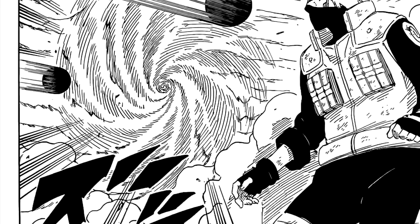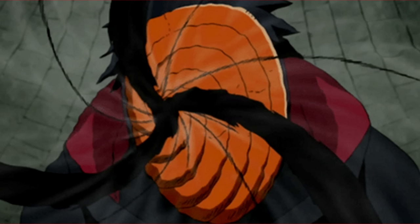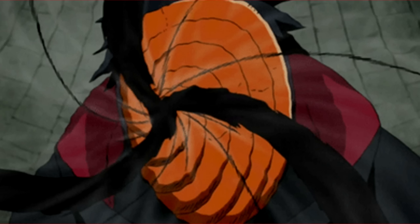Obito's left eye allows him to project a portal to his pocket dimension out into space, specifically directed at the focal point of his vision — in other words, a long-range version of Kamui — and its general purpose is to teleport people, objects, and other targets into the dimension using these long-range portals. Meanwhile, his right eye allows him to create a portal centered at the position of his right eye itself, almost like the eye becomes a door to the dimension. This is a short-range version of Kamui, and just like the left eye's portals, it can teleport people and objects into the dimension. That's the quick version of it anyway — the mechanics are quite a bit more complicated.